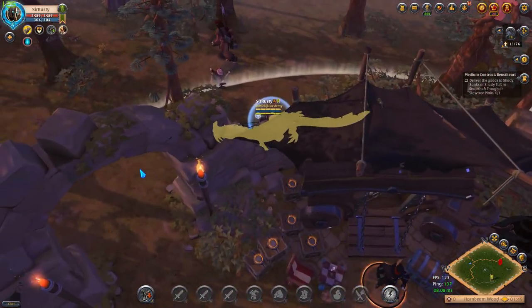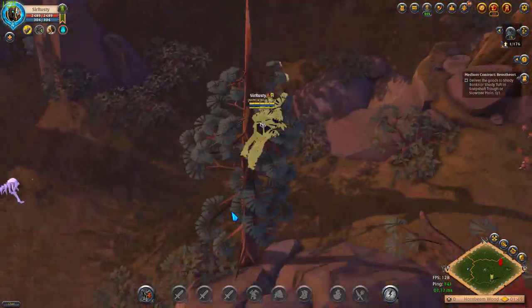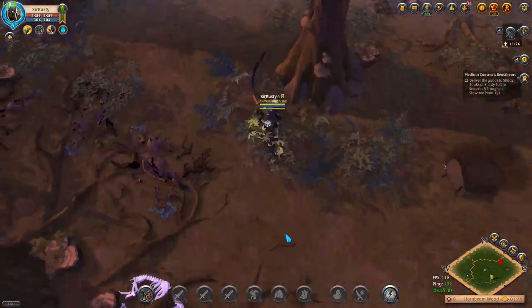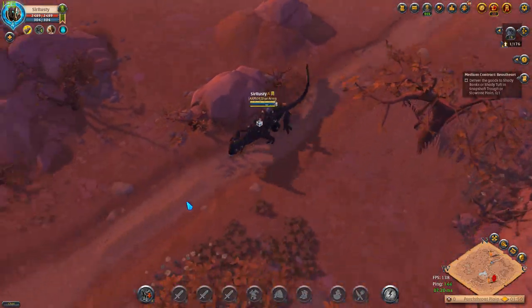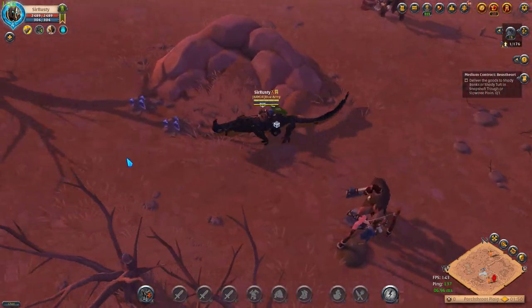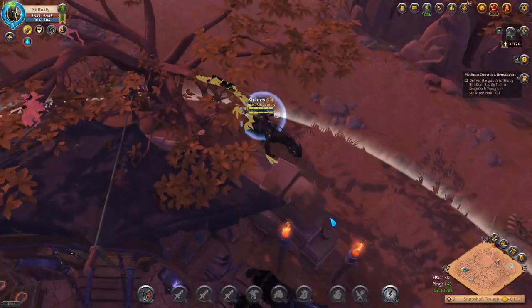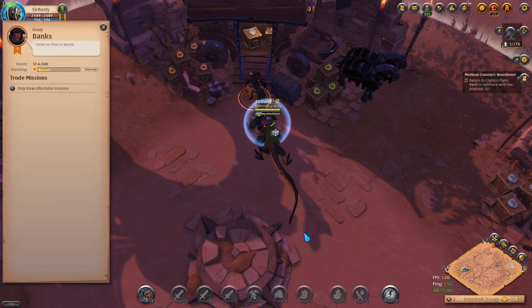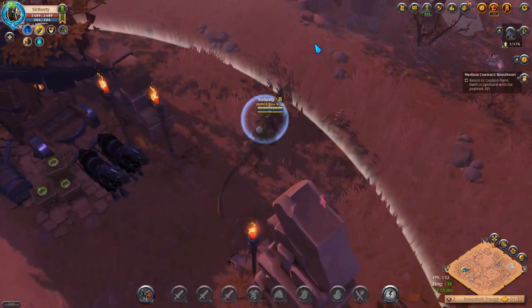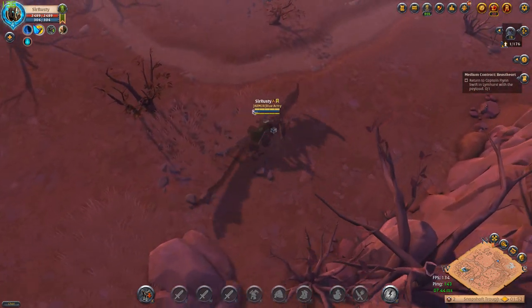This is the safe area I was talking about. If you run into trouble, just try to get here and they won't be able to do anything. When you leave the drop-off point, you gain 30 seconds of invisibility. If you're being followed, this is your chance to fool the gankers and get back home.